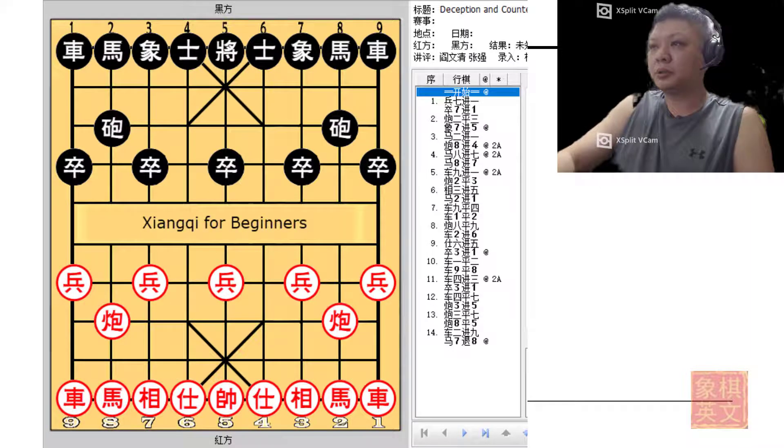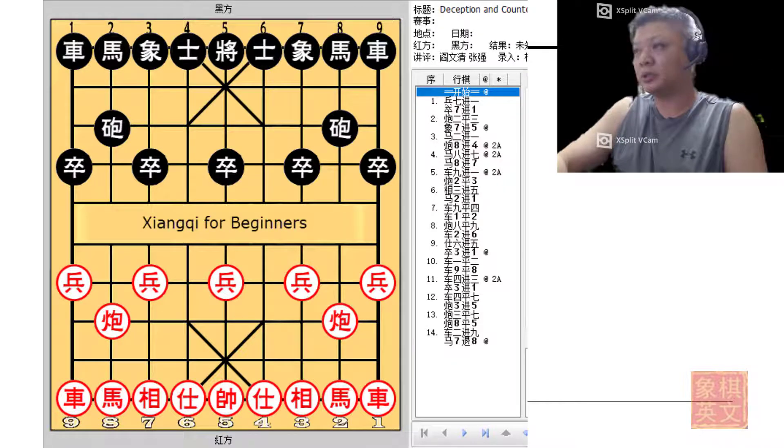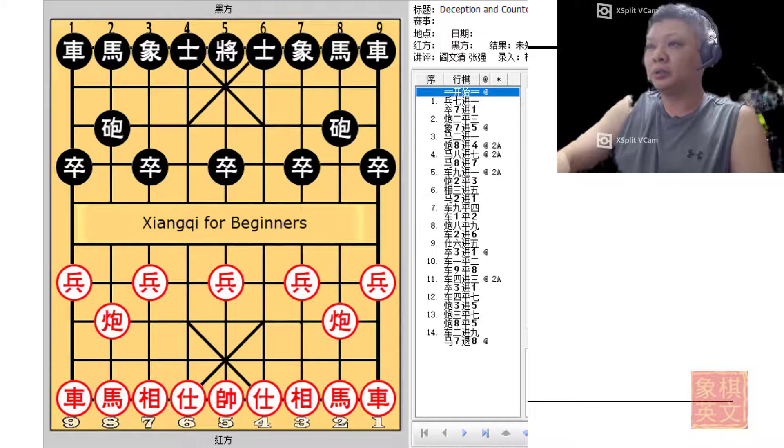Hello everyone and welcome to this week's short video tutorial. This is board number 62 from the free e-book available on the World Xiangqi Federation website. The title of the book is Deception and Countermeasures in the Xiangqi Opening. This board will be a continuation of various opening traps in the pawn opening.